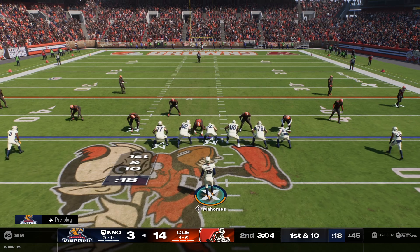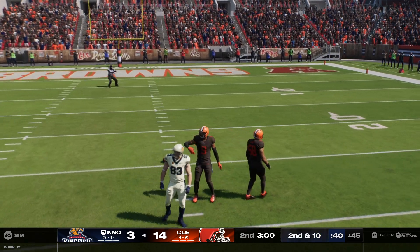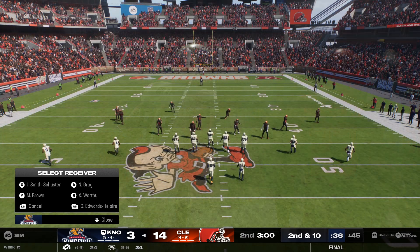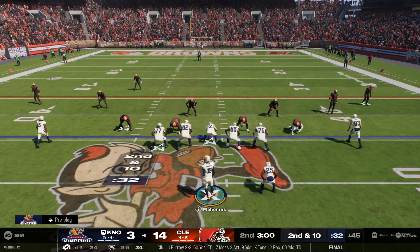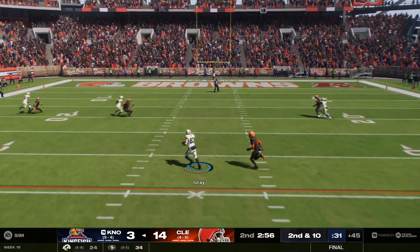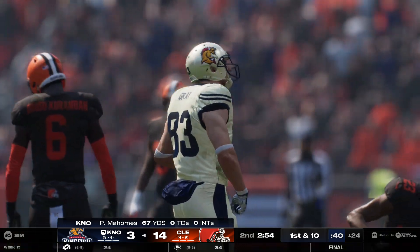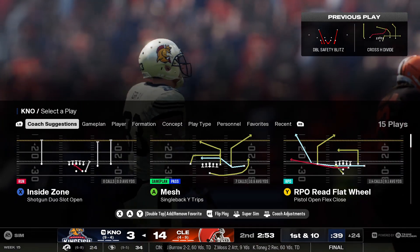It is first down and tough. Throwing from the gun, here's Patrick — and he can't hang on through the contact, it's incomplete. Good job defensively to meet him just as the ball was arriving. He'll get this complete — that's the tight end, Noah Gray — and they're going to move this ball inside the 25-yard line.